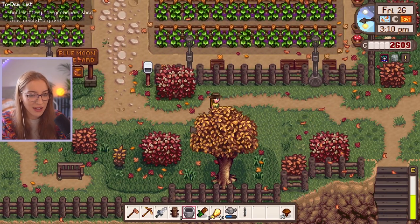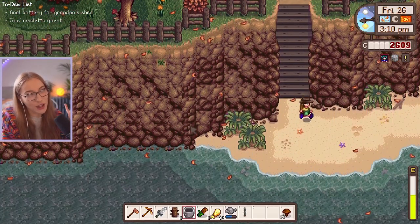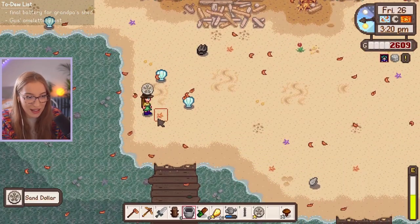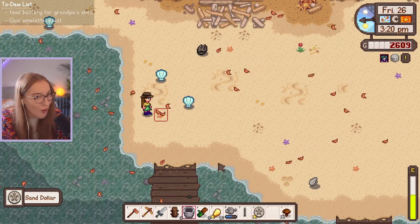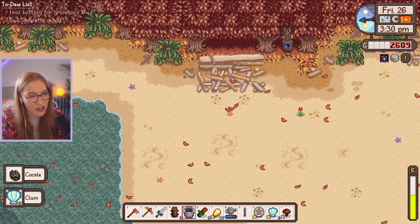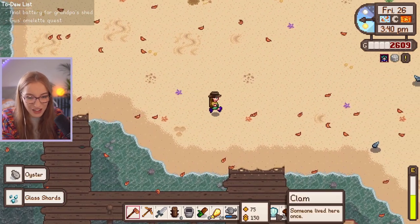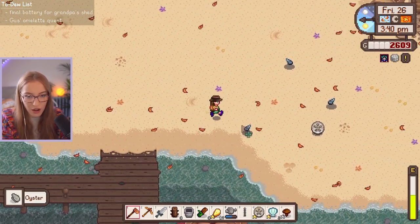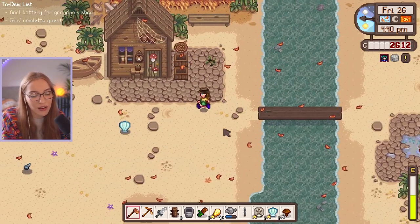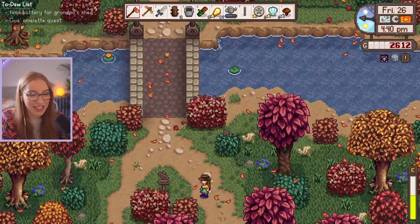I am just procrastinating because I really don't want to go home and sort out my chest, but I think I'm just going to go to the beach real quick. Maybe forage along the beach. What is that? A sand dollar — what? That's new! Aren't you glad we went to the beach and procrastinated doing the chests? We never would have discovered that item. Maybe it is pretty common because there's another one here. Now I'll head home and finally sort out my chests.